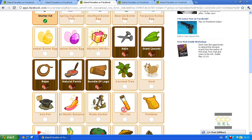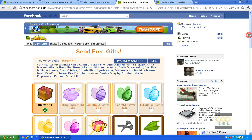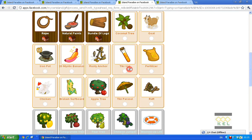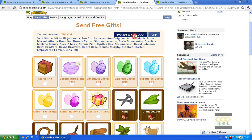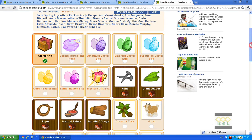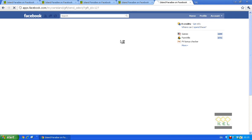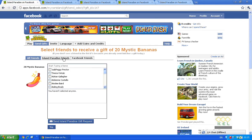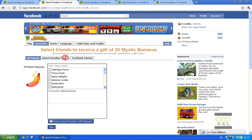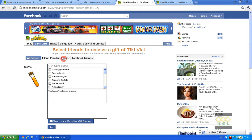Third tab — we'll send them a vial this time, proceed to send. Fourth tab, send them another Tiki vial, proceed to send. Up to the top again, fifth tab, send them a mystery box, proceed to send. Go back to your first tab — Island Paradise Friends. Second tab, Island Paradise Friends. Third, fourth tab, same again.